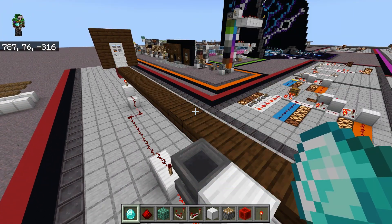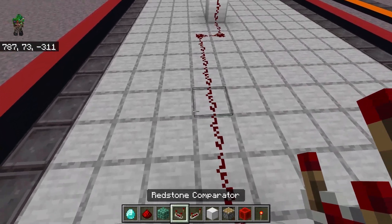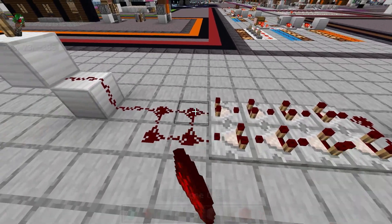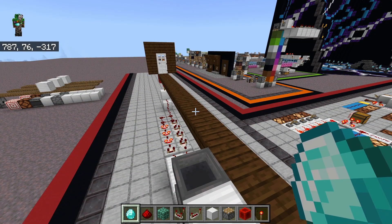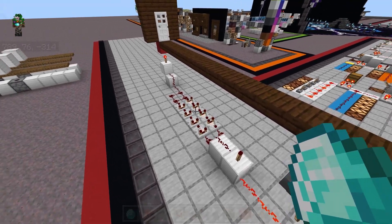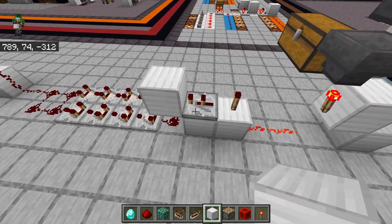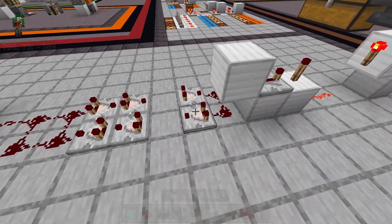Without an extender, the door is not going to be open long enough for you to actually get through. So what we can do is add an extender — we just need to extend the pulse generated by the NOT gate or by that second torch. So we're going to add two lines of comparators. One issue when using a long extender after a pulse is that sometimes the pulse is not long enough to power the entire extender, so it ends up becoming a clock. We're going to place a repeater next to this torch, but if worse comes to worse, we can just split the extender into two extenders.